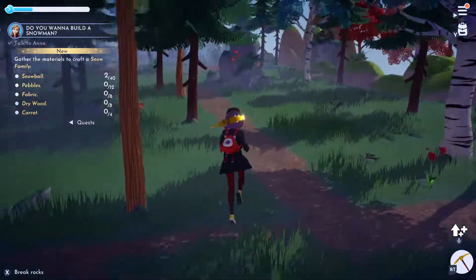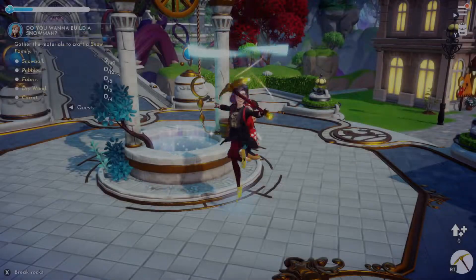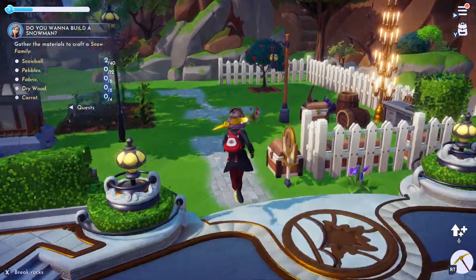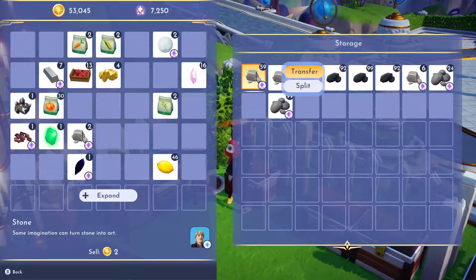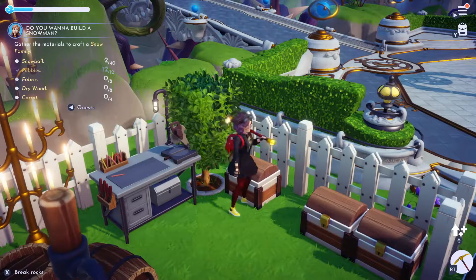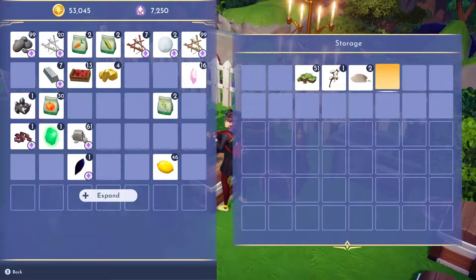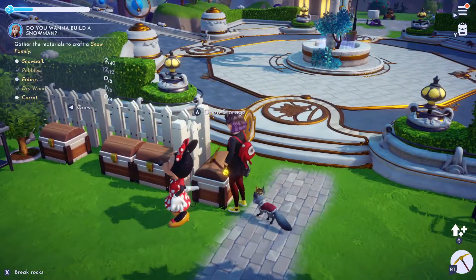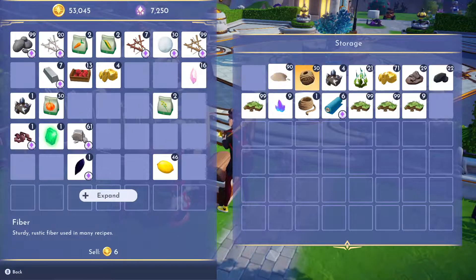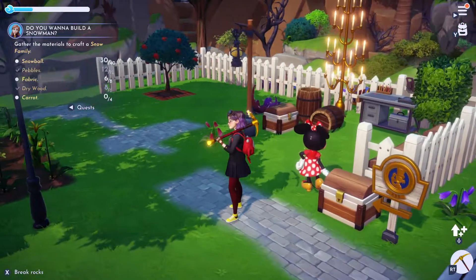More gathering. I think I have all of that stuff, though — this might be quicker. That's for Kristoff, I believe — we'll grab both of those anyway. Dry wood. I need two more fabric, ten more snowballs, and four carrots.